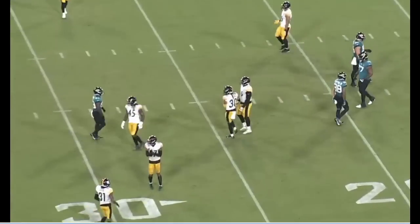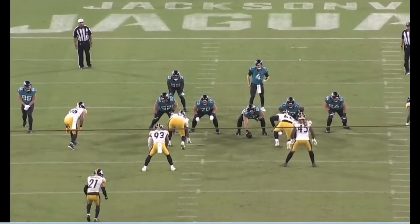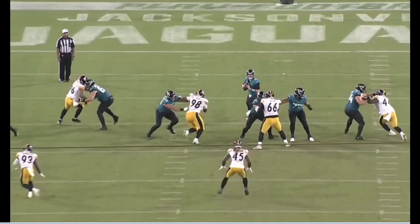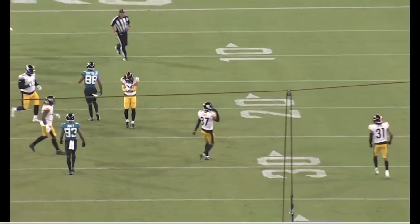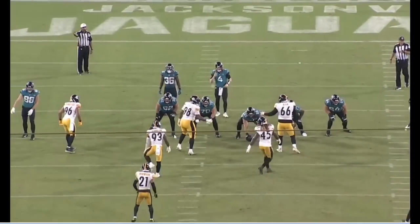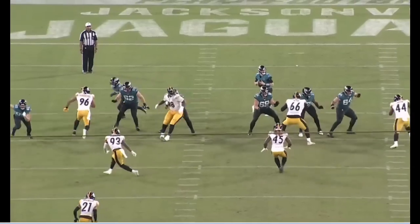Good high-level rush here from DeMarvin Leal. He brushes to the outside to hit the B gap, then comes inside with the spin, dusting that right guard. As Mike Tomlin has talked about, he uses that left arm like an ice pick to basically box out the right guard so he can't recover — keeping the guard behind him to get the pressure, forcing the ball to come out as an incompletion. Great pass rush plan: being able to string and set up different moves, and a really well-executed spin against this right guard.